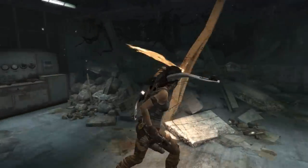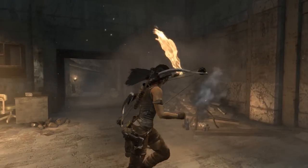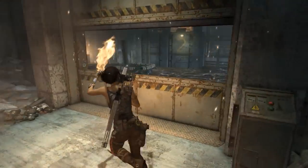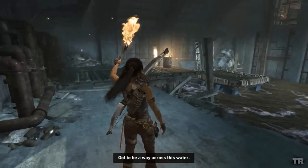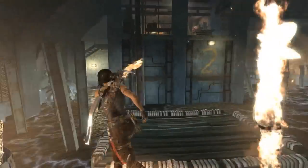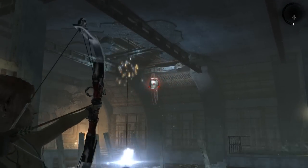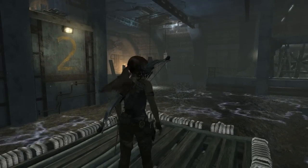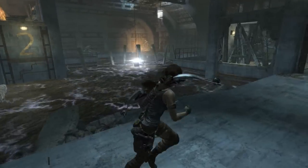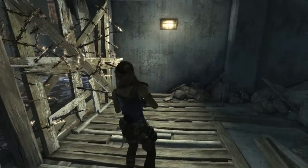Alright, now what? You know what, that door might be open now. Okay, here we go. Let's set this on fire. Let's go right on this — this is how we're getting over. Okay, this is how we're not getting over. Oh boy, now I'm gonna get electrocuted. Can I...? This seems dangerous.